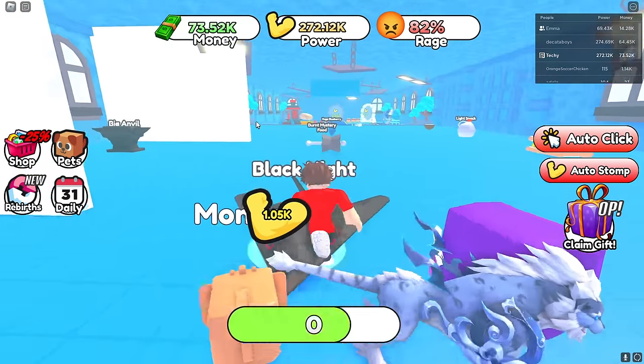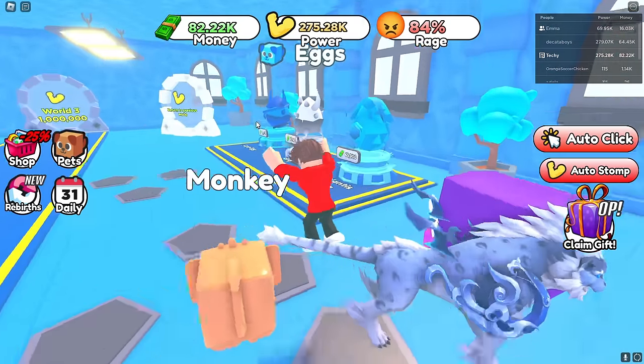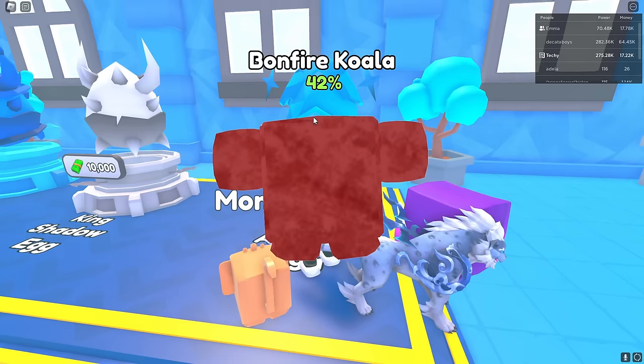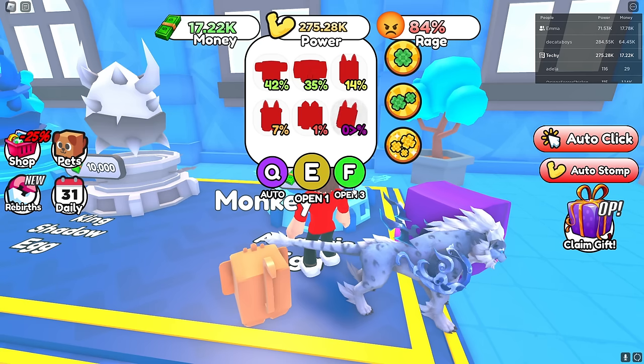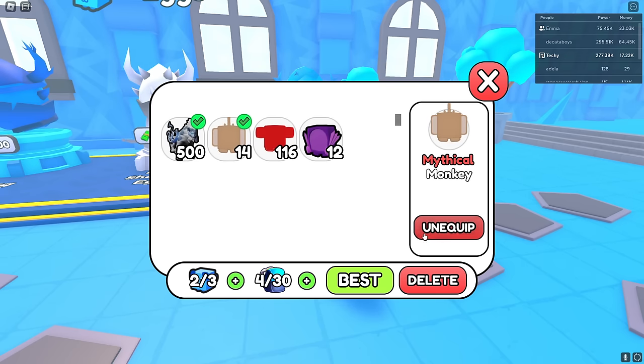I've got enough money now — I'm getting so much from stomping all these things. I'll buy one of these and hopefully get something really good. I got the Bonfire Koala — that one is really bad, but at least it gives me more than what I paid money for earlier.